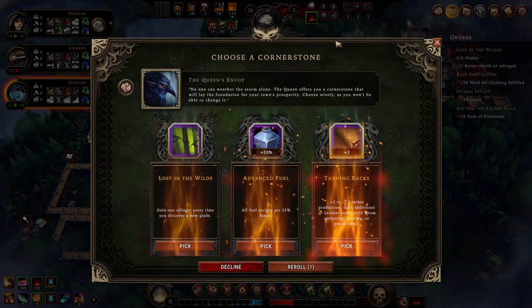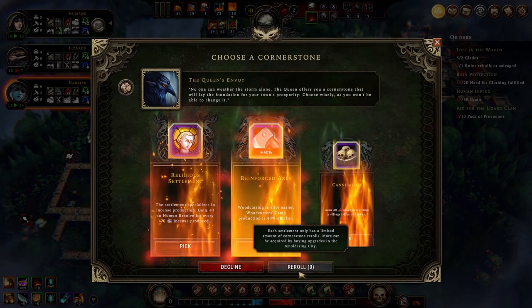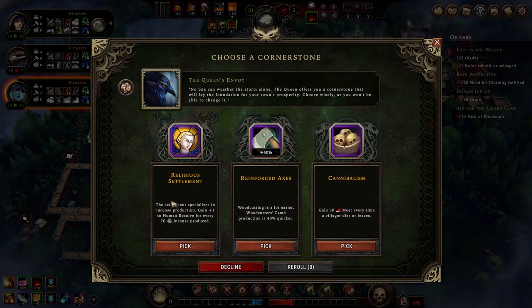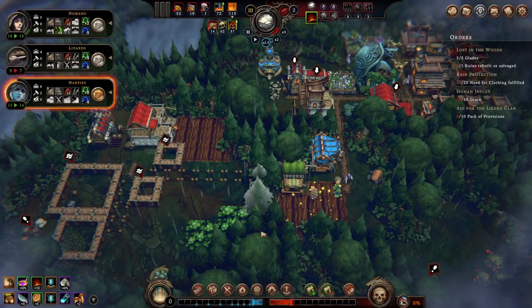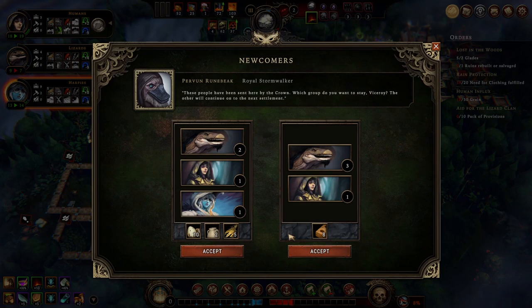Gain villagers - not really. All fuel recipes are faster - maybe leather production? I can reroll since I have a reroll. Gain humor resolve for every incense - instead of produce. Wood production - I think I'll go wood. I don't know why, it just makes sense to me.